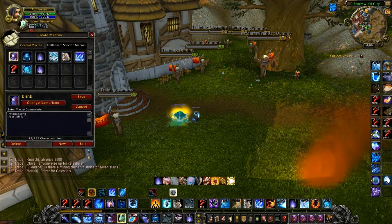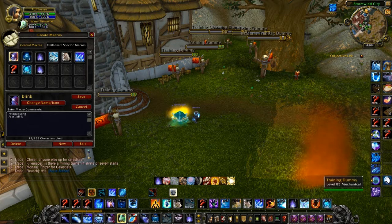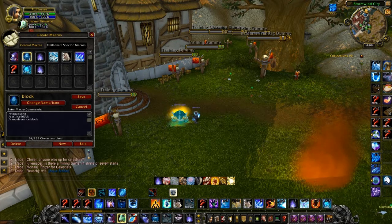I forgot to mention macros, so let's jump into that. I have a macro that's a basic stop-casting cast Blink — so if you need to blink, it stops whatever you're casting and gets you out. This next one is a stop-casting Ice Block macro.